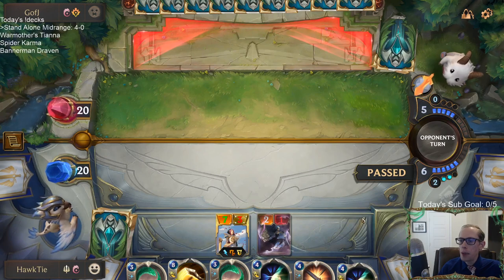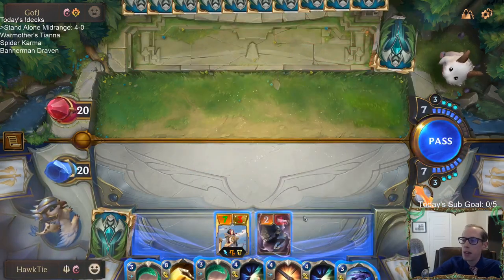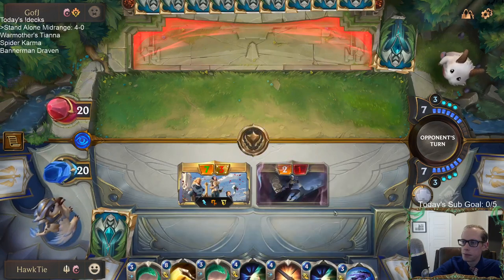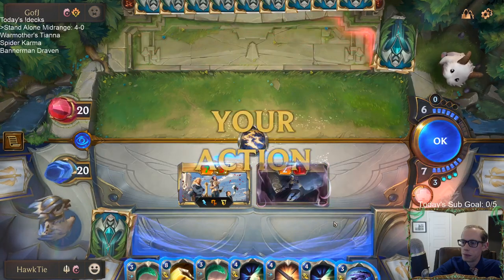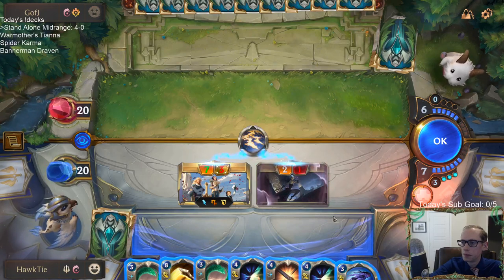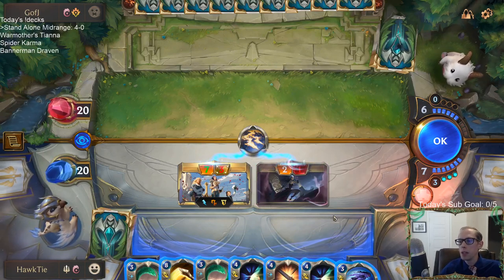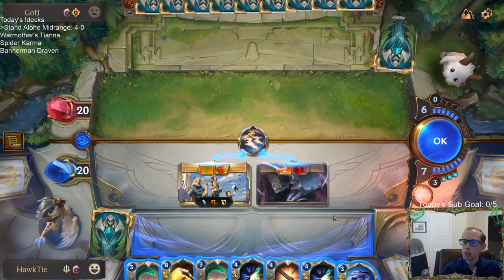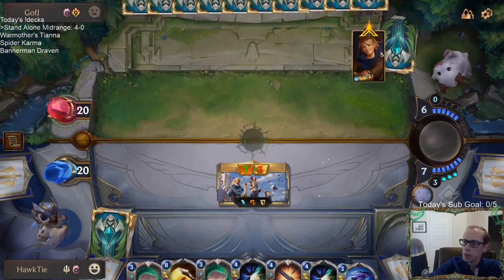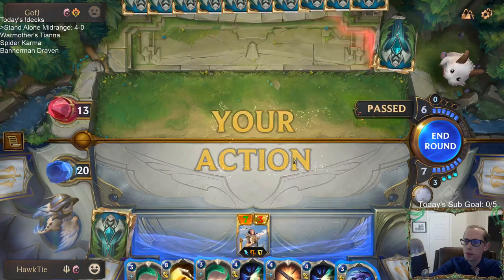I probably shouldn't even be passing right now. I should probably just use Twin Disciplines as plus 0, plus 3, and just get the Toughness back since we're losing. I probably should have just turned this into a 7-6. I don't know why they even target Fiora — they should just target me. Targeting Fiora does nothing. Oh right, they're targeting it for Ezreal — never mind, that's why they target the Fiora.